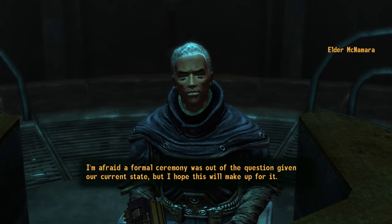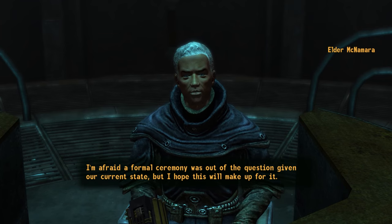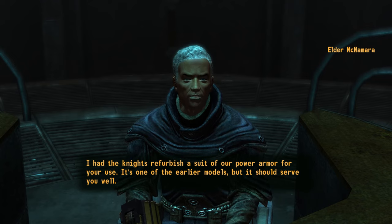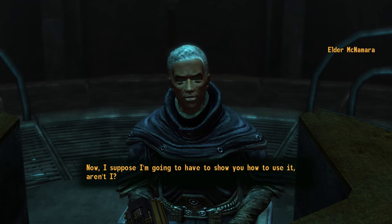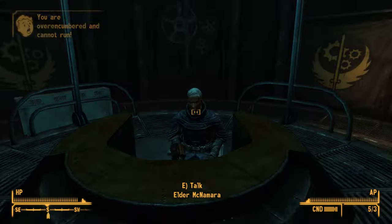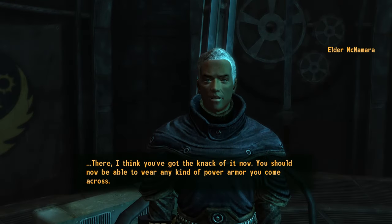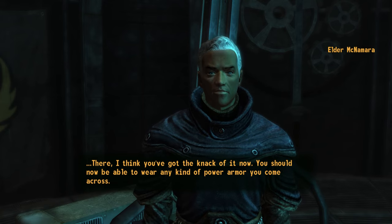When you return to Elder McNamara, you will receive power armor training and a set of T-45 armor as a reward. McNamara: 'I had the Knights refurbish a suit of our power armor for your use. It's one of the earlier models, but it should serve you well. Now I suppose I'm going to have to show you how to use it, aren't I? First, let's go over how to put it on. There, I think you've got the knack of it now. You should now be able to wear any kind of power armor you come across.'